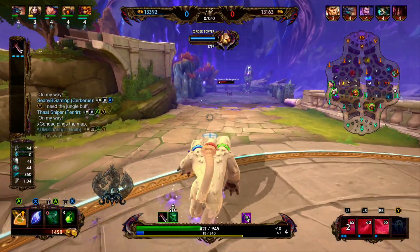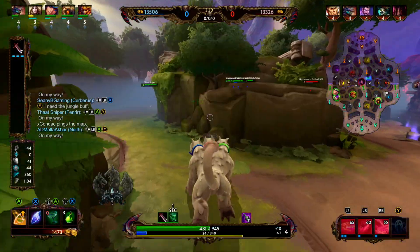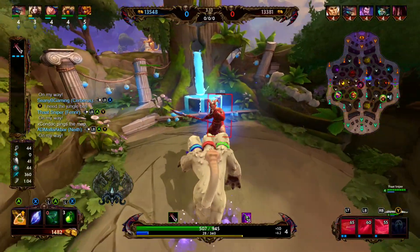For our relic, we went with Blink, because Cerberus' ult is really effective in teamfights. If we can Blink in on one or two people, then we could probably change the tide of a teamfight.